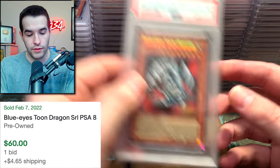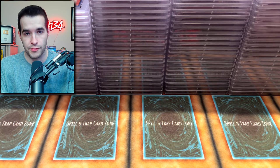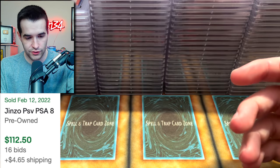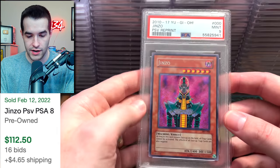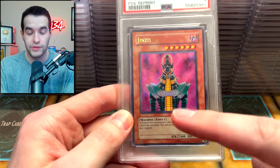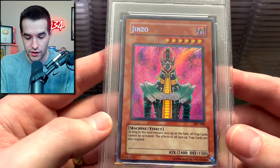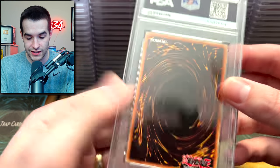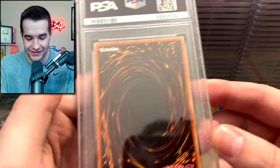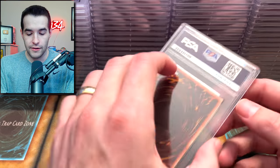Genzo is a reprint — an 8. Blue Eyes Toon Dragon as a reprint — an 8 because it's a reprint. We've got another Genzo reprint — got an 8. A PSA 9 on a reprint! This means this card must be completely perfect because every other card was almost perfect and they got 7s and 8s. This card must be like Black Label BGS level because I don't even understand — they look the same, centering is perfect.